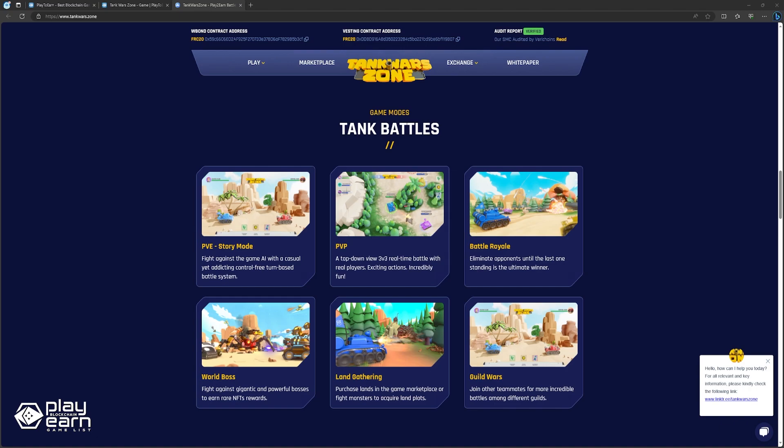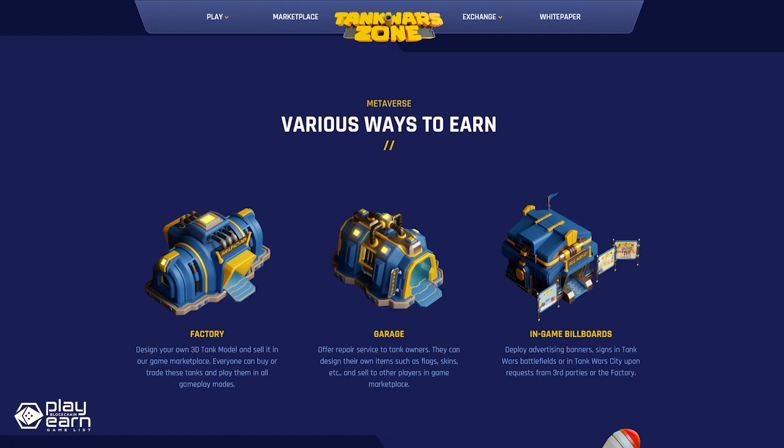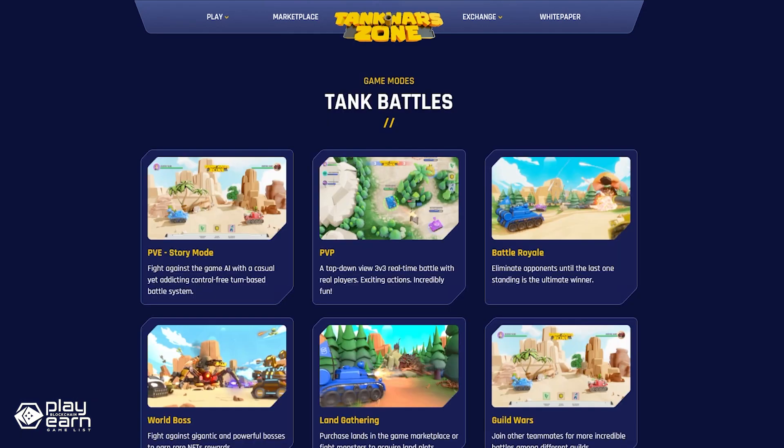Tank Warzone also has a land system where you can purchase or acquire land plots in the game world, build your own base, or rent it out to other players for passive income. You can join guilds and participate in guild wars for more fun and rewards. If you're feeling creative, you can design your own 3D tank model and sell it in the game marketplace, offer repair services to tank owners, or design your own items like flags and skins to sell to other players. For more info on Tank Warzone, you can check their website.